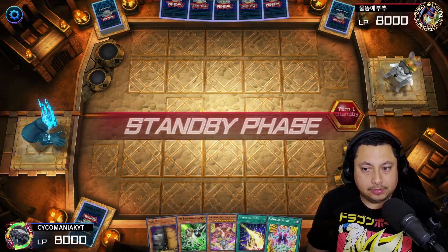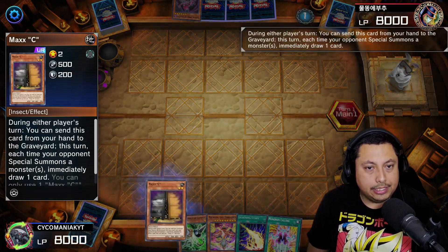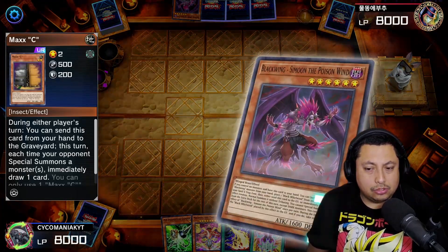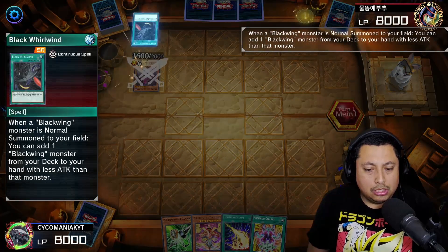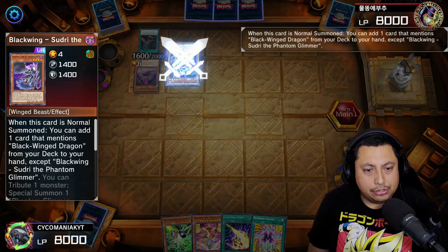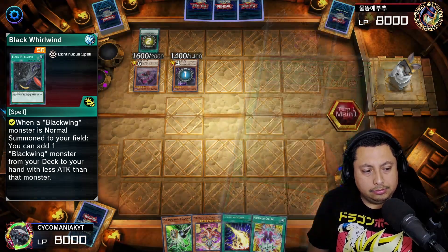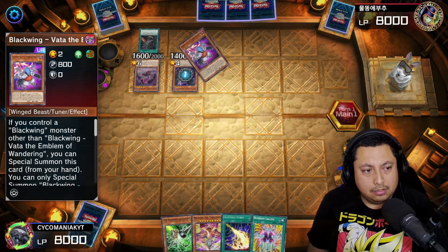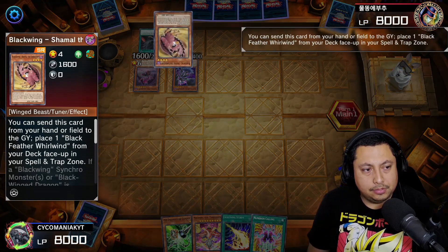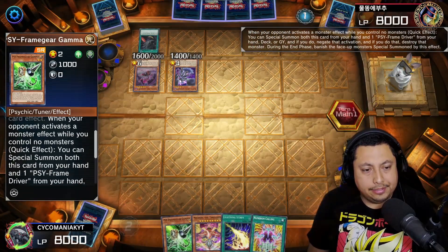For our third match, going second yet again. If we could defeat the stinky Tier Limits, I'm sure we could defeat the Blackwings. We're going to Maxx C right away — they let it resolve so we're going to be drawing some cards from their special summons. The Sudri, the Vata, and the Shalomshema — we're going to side Psy-Frame Gear Gamma.